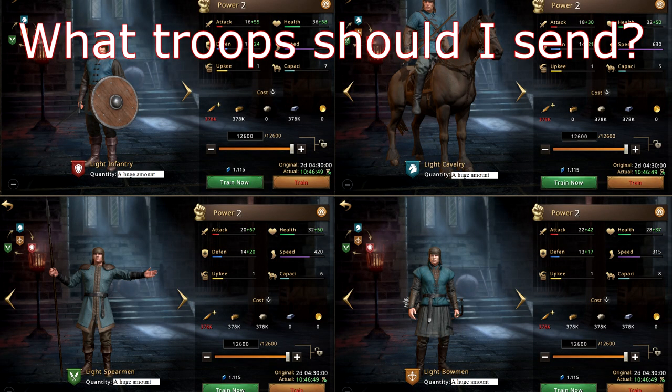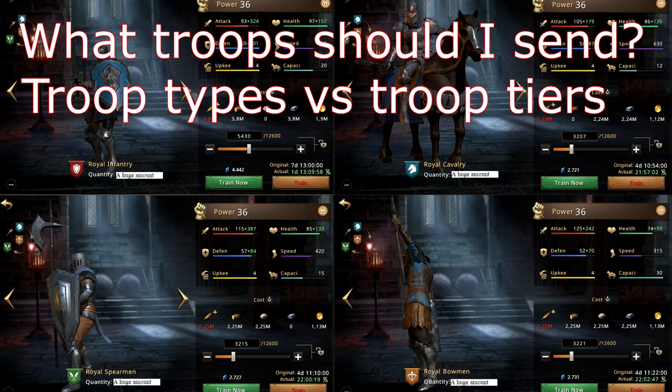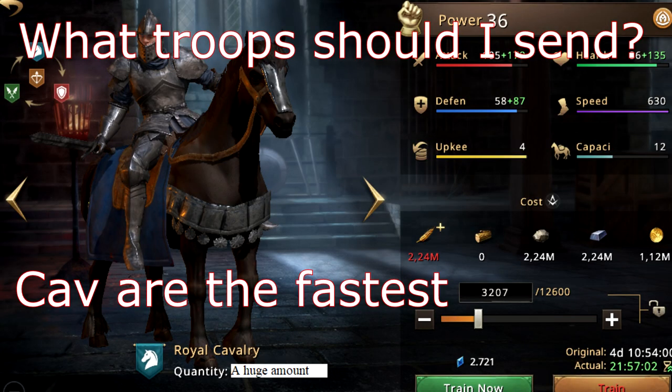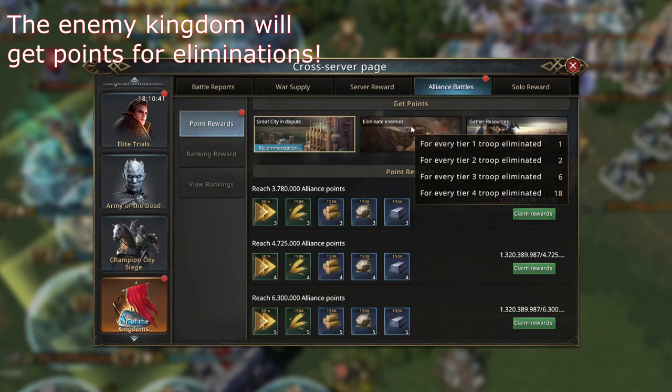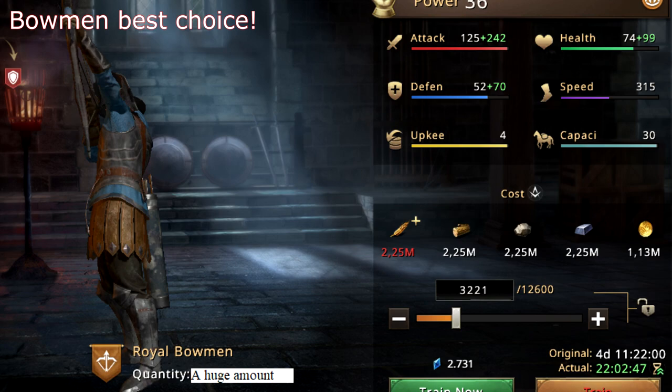Now let's look at what troops you should send out to gather. There are differences between troop types and troop tiers, and only two stats are farming-relevant: troop speed and carrying capacity. Cavalry units are the fastest but carry the smallest amount of resources, while bowmen are really slow but carry a lot. Don't forget — the enemy kingdom gets points for eliminating your troops, so sending fewer troops means losing fewer points when attacked. Bowmen rule!